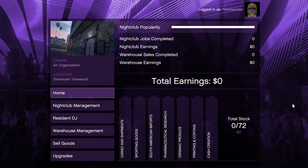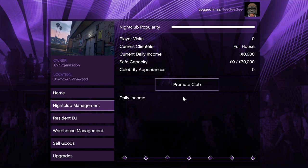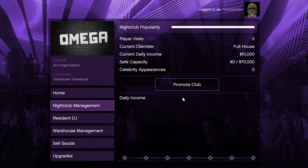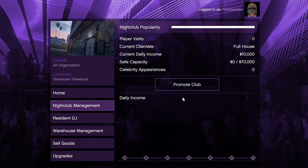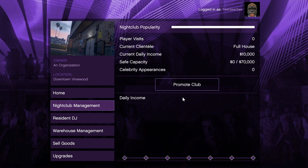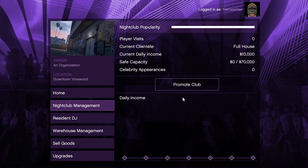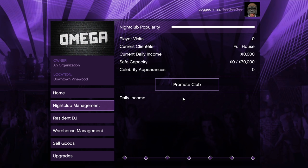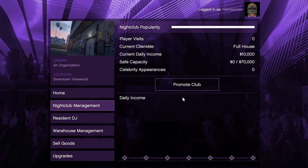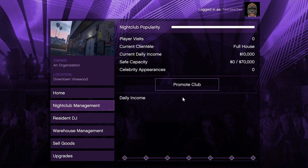While you can make money through the actual nightclub itself, the amount you'll make there compared to the underground warehouse in the long run is nothing. The main money is coming from the warehouse. So what I choose to do is completely forget about the actual nightclub and put all of my attention into the warehouse underneath. The nightclub doesn't work on the same resupply and sell principles as the MC businesses and the bunker.